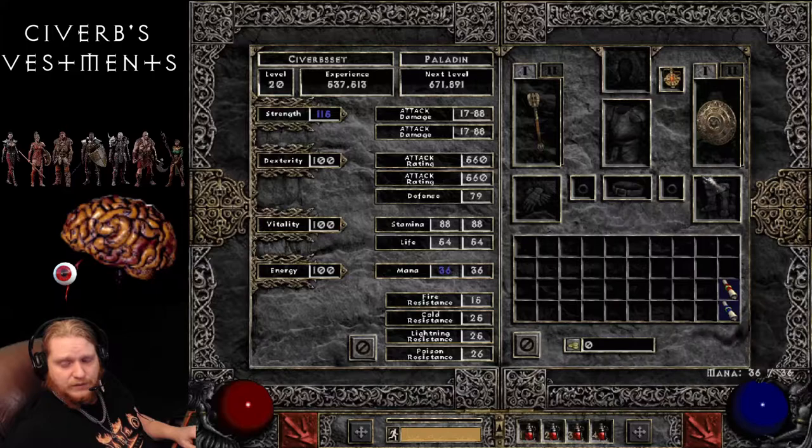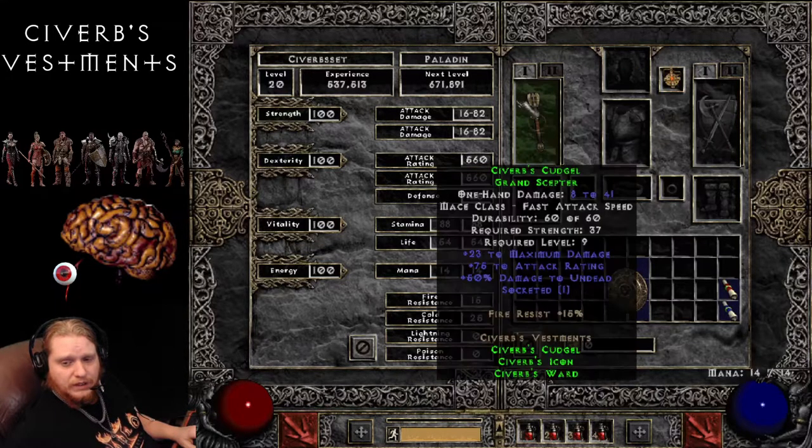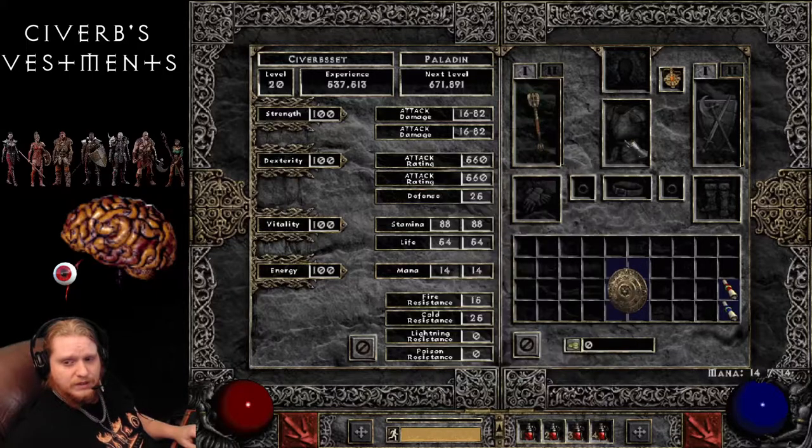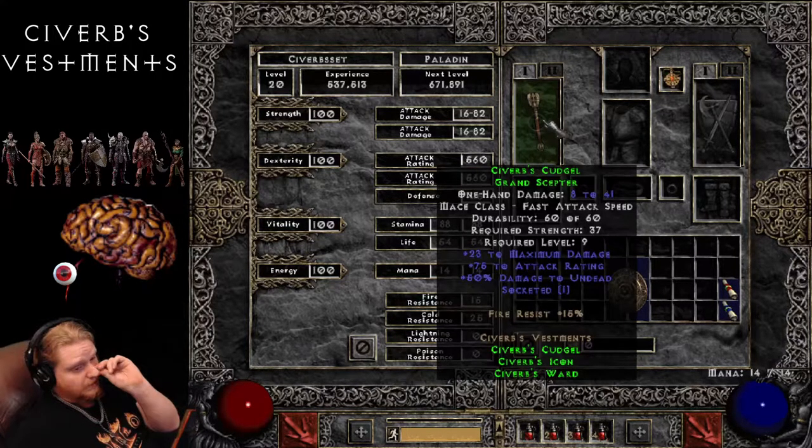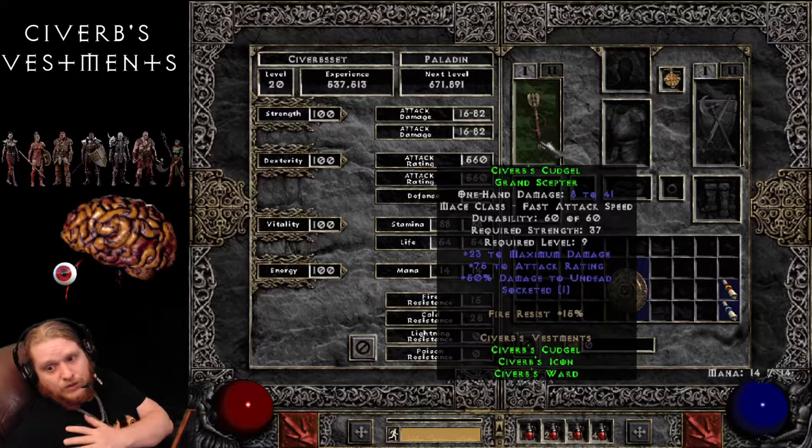All in all, it's a very simple set, one that you could work into a build. For instance, you could just use the Grand Scepter and the Amulet, so you can get the Fire Resist, the Cold Resist, the Regenerate Mana, the Replenish Life, and the maximum damage on the Cudgel.